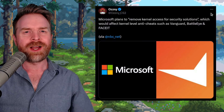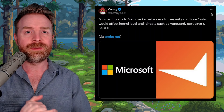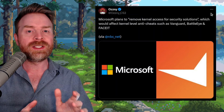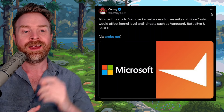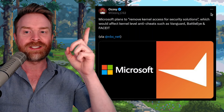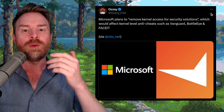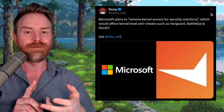I'm a little bit surprised about this one and very curious to see how it shapes up. There may be something very good that has come out of the CrowdStrike situation from a few months back. Microsoft plans to remove kernel access for security solutions, which would affect kernel-level anti-cheats like Vanguard, BattleEye, and Faceit.